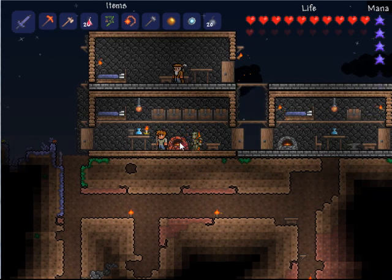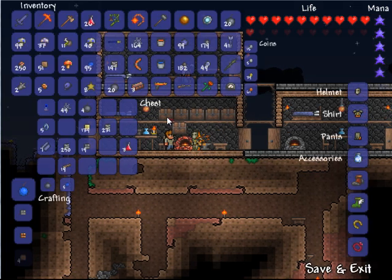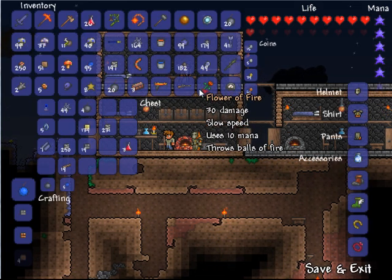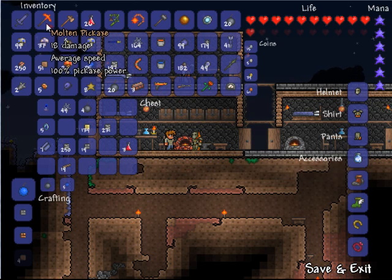The Hellforge is this red little forge here, and it allows you to smelt the Hellstone. I think it's six Hellstone and two Obsidian to make one Hellstone bar. So I'm going to show you how to get one without having a meteorite pickaxe or higher — just with any standard pickaxe.